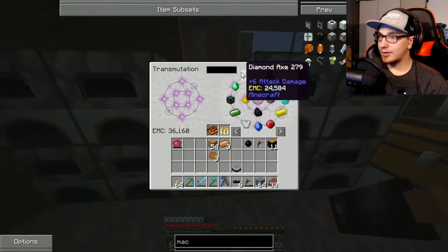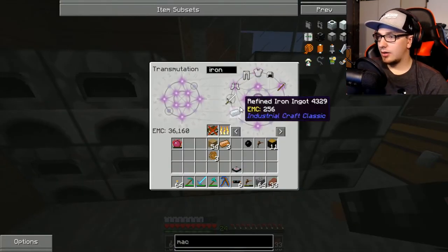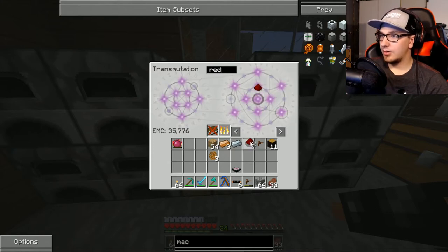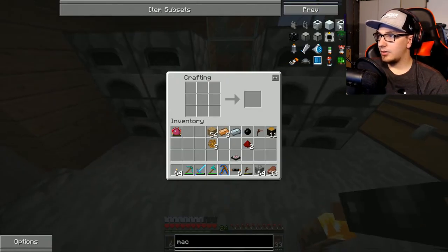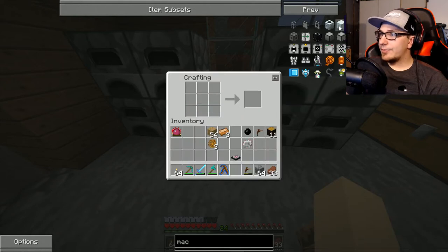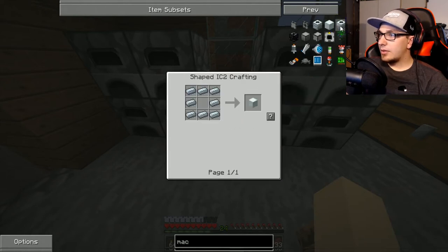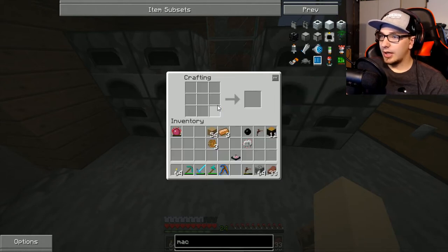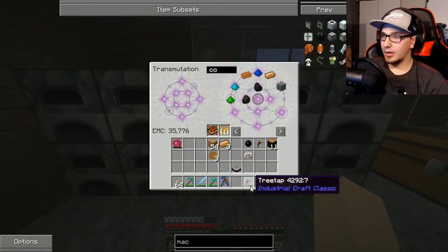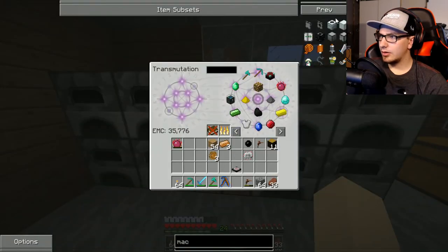Need redstone. Oh dude, we got this. Iron. Redstone, redstone. I didn't click it — there we go. And then the macerator — I only need two cobblestone, which I think I already have. Nope, I don't. Apparently — yeah I do. Where's my flint? I don't have flint anymore. It lied to me.